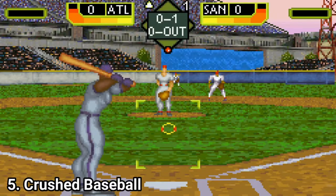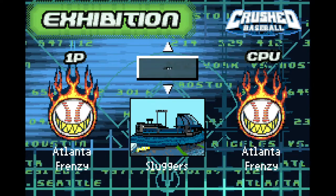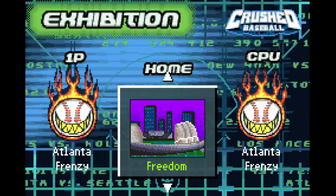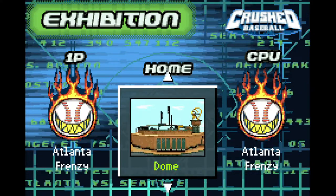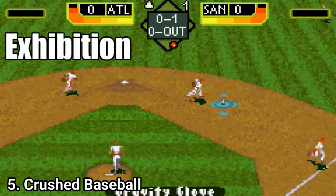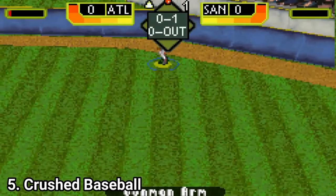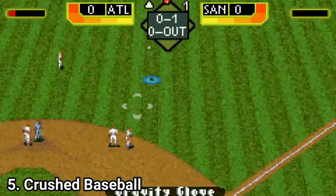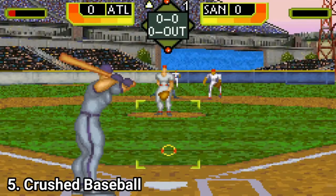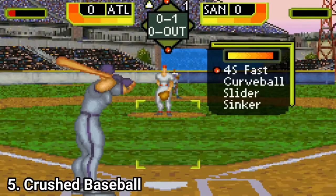Content wise you get 10 stadiums and each one looks unique — it's not like in other games where they all have the same grass or the same structure with just minor details changed. In Crushed Baseball the different stadiums are really different. But unfortunately, this game too, just like Baseball Advance, has only 4 game modes: Exhibition, Practice, 2 player and League play. That said, Baseball Advance had only 4 stadiums — this one has 10, and they're genuinely, visually distinct from one another.